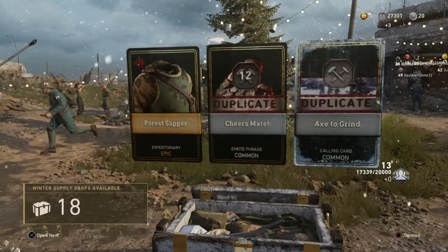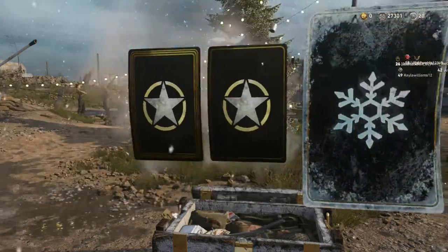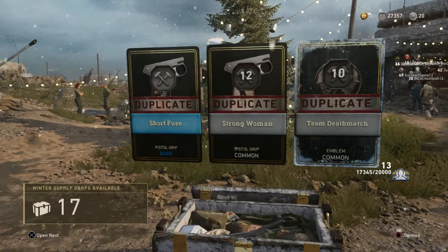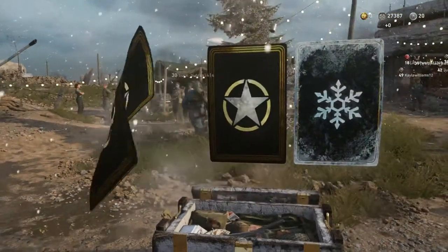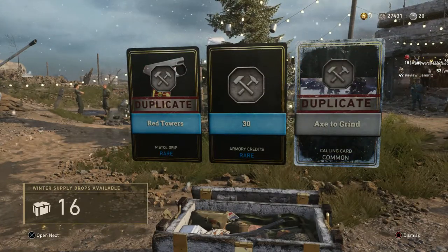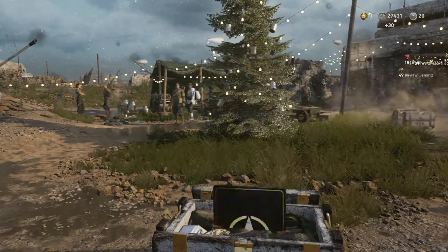Forest Sapper, Expeditionary Epic. Short Fuse — a couple Pistol Grips, all duplicates. Even that Winter Emblem is a duplicate. I think if you're getting duplicates of Winter items, you should be getting serious salvage — not 10 Armory Credits. 10 Armory Credits for an exclusive, limited-time duplicate? I should be getting more than 10 Armory Credits.